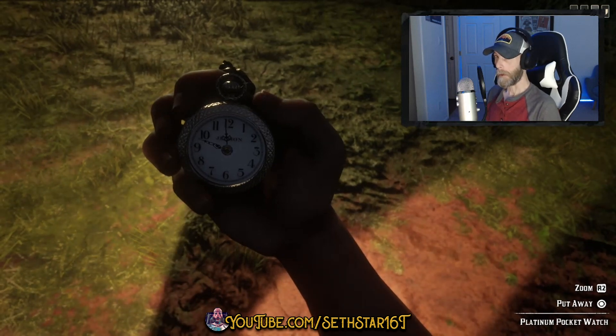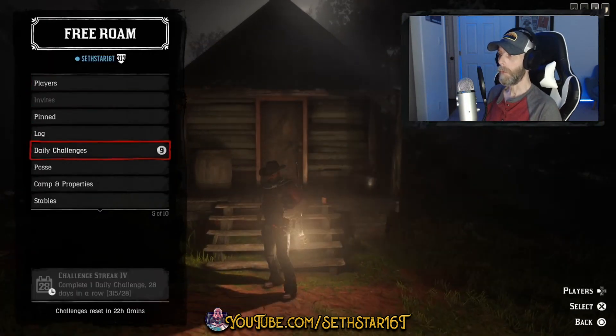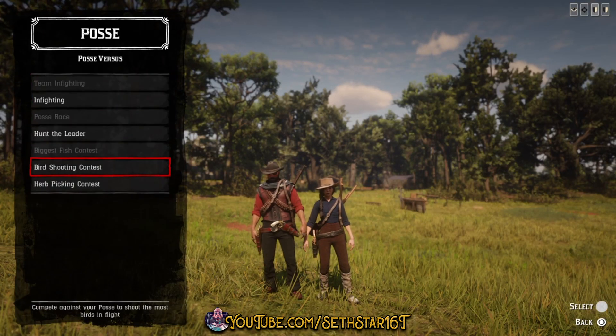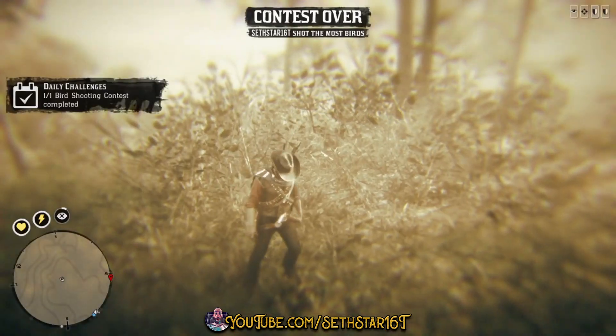60 Second Red Dead Online Daily Challenge Guide for March 22nd, 2020. Number 1: Bird Shooting Contest Completed — found in the Posse vs. Menu. Jump into a Persistent Posse, have the leader fire it up, and complete it.